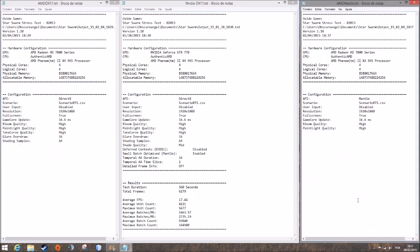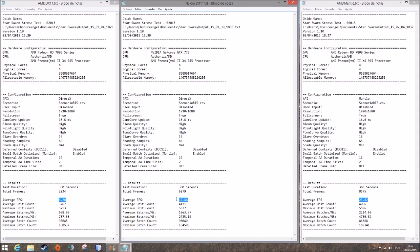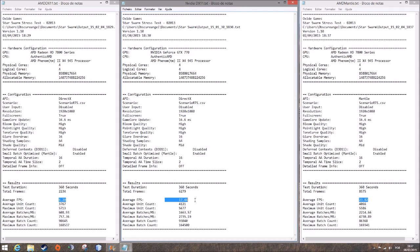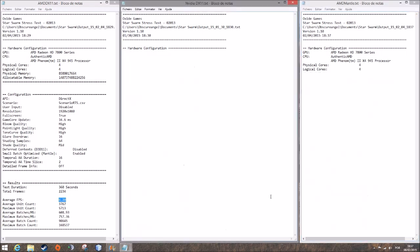On my HD 7850 with DirectX 11, I got 6 frames. With Mantle, I got 24 — which is an awesome optimization. But with the NVIDIA on DirectX 11, I got 17. This doesn't seem normal, because if this benchmark relies on the CPU, it shouldn't matter what graphics card I have. I could have a Titan, SLI, or Crossfire — the score shouldn't be bigger than those 6 frames unless I use DirectX 12 or Mantle.